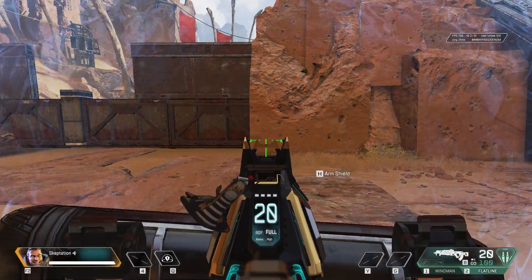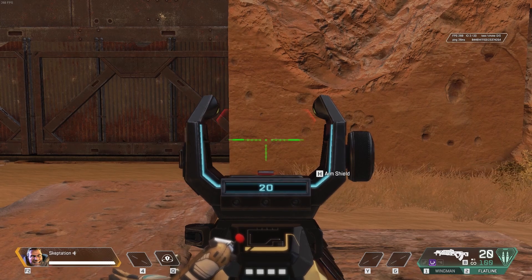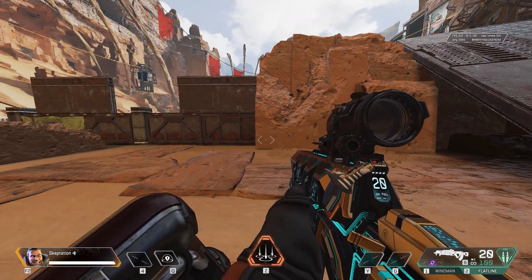The flatline irons are weak as well, but if you put on a higher magnification scope, things become problematic. As you can — or rather can't — see, the gun shield is invisible now, which means if it gets broken it will be much harder to tell, and this is crucial information you want to know if you're playing Gibby.